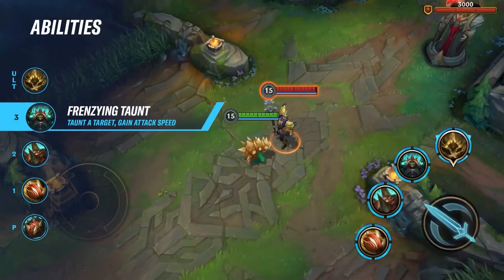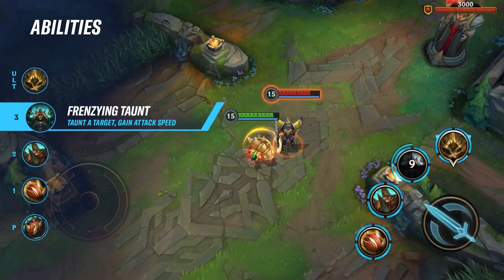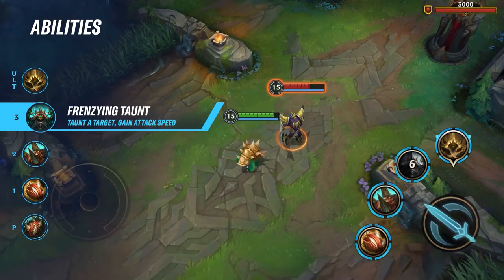His third skill is called Frenzying Taunt. It taunts an enemy champion or monster for 2 seconds and grants 80% attack speed for 5 seconds.